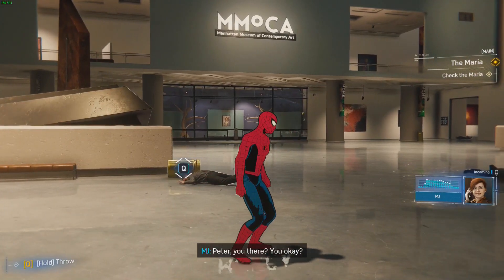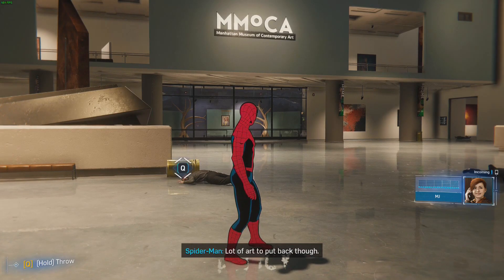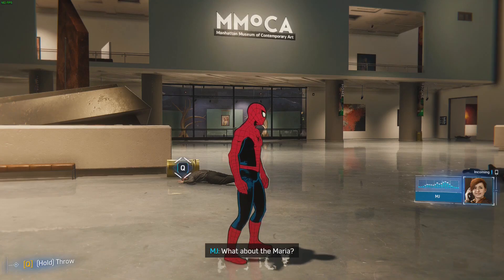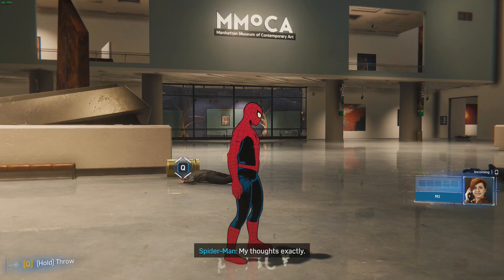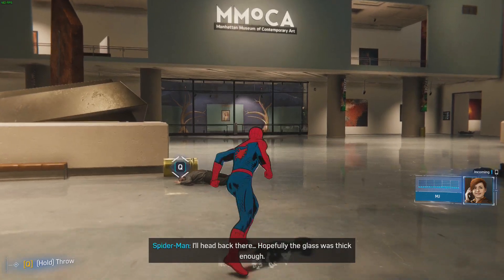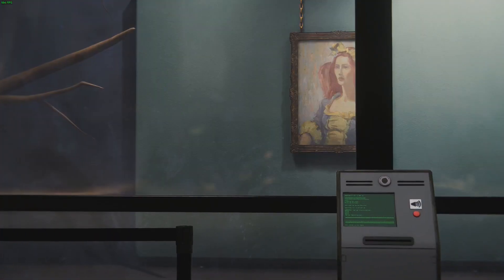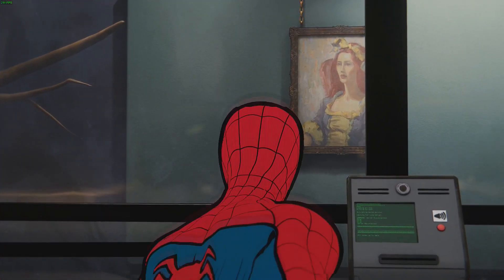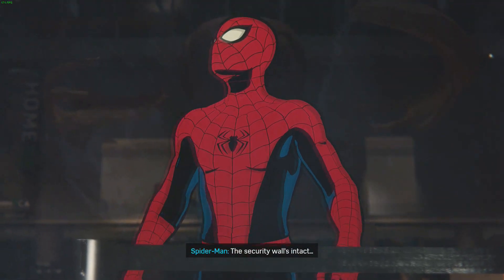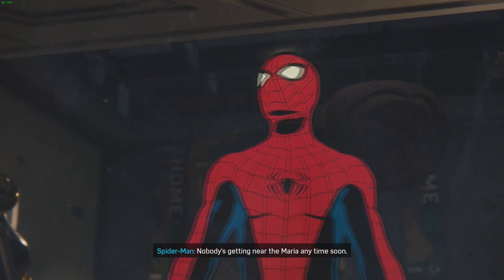MJ checks in: 'Peter, are you there? Are you okay?' Spider-Man: 'Yeah, I think I got them all - a lot of art to put back though.' MJ: 'What about the Maria? This could have all been a distraction.' Spider-Man heads back - the security wall is intact and bulletproof. 'Nobody's getting near the Maria anytime soon.'